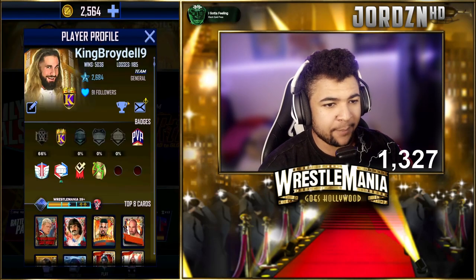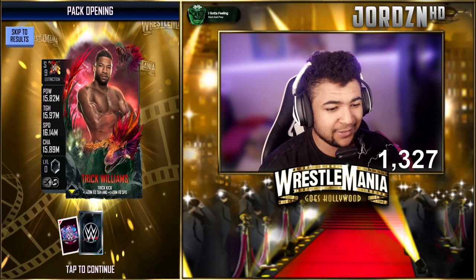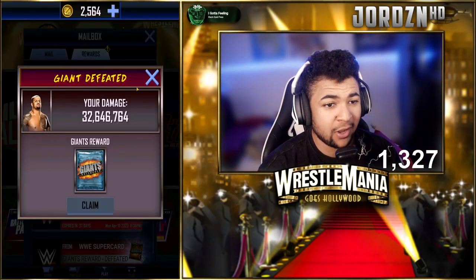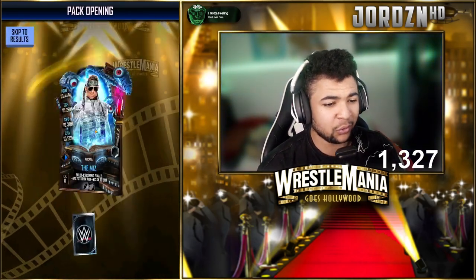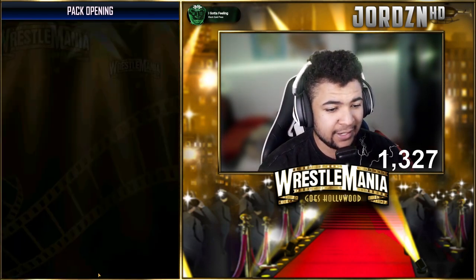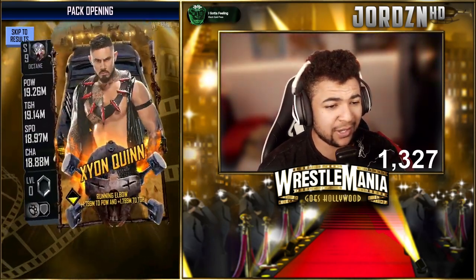Welcome back to the video. As you guys can see, we are now on Broydel's third account. Let's see if we can get a Mania. Trick Williams Extinction, EDP and Fin Balor Arcane. There's another silver pack — let's see what we get. Pixel, Andrew Dawkins, Arcane, The Miz and EDP from that one. Gold pack — could that be a Mania? No, it's an EDP and two Octanes. Logan Paul and Zion Quinn.